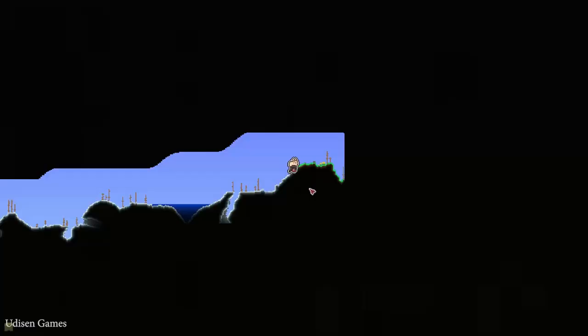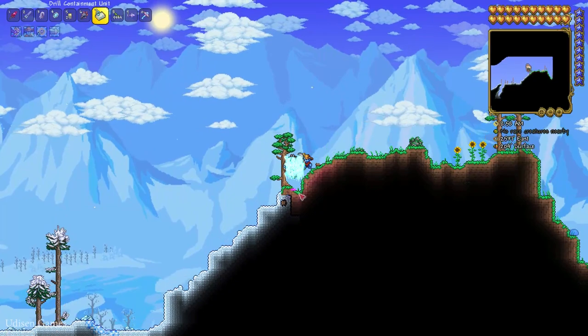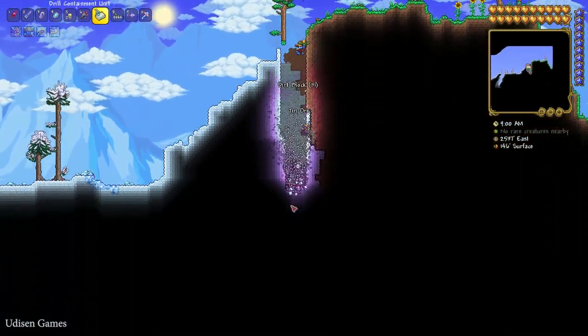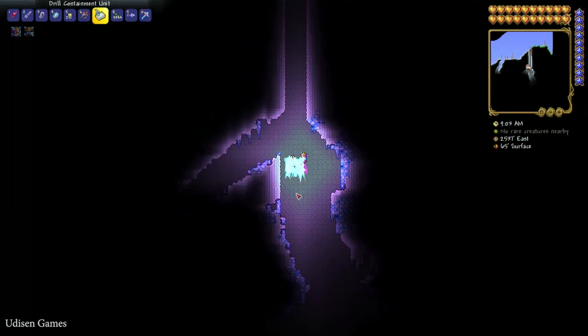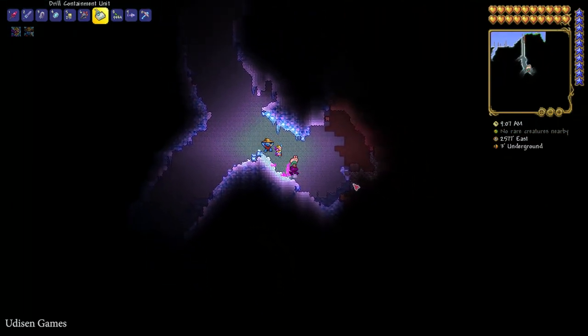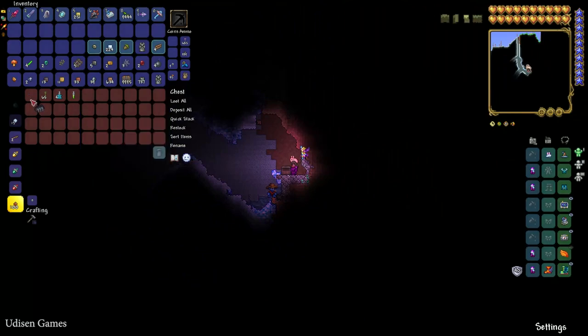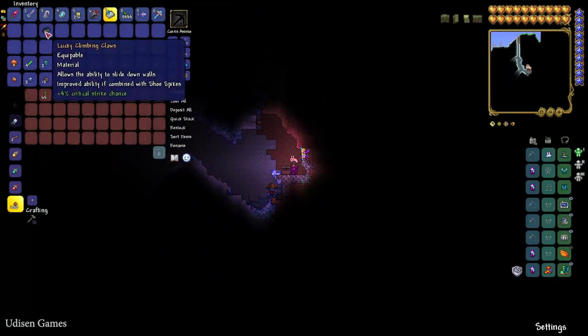Stay near the right corner of the left side. I spawn here and go all the way to the right through the ice biome. On the right side of the ice biome, simply dig down. Before we find this cave — stay near, go to the right, somewhere here. Yes, chest! Press right mouse button: Lucky Climbing Claws, plus 4% critical strike chance, and allows the ability to slide down walls. Can be combined with Shoe Spikes.